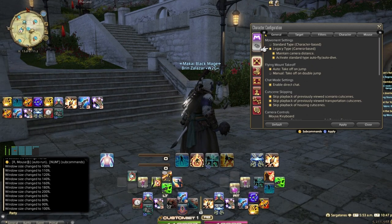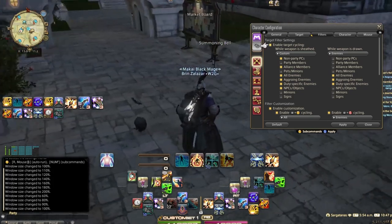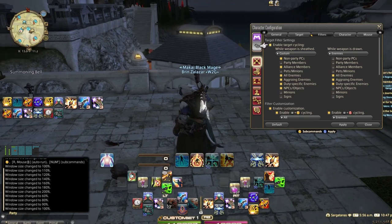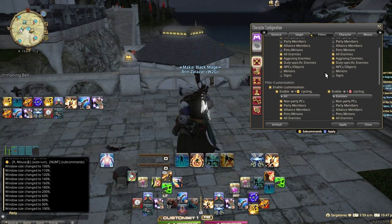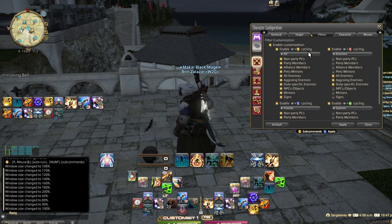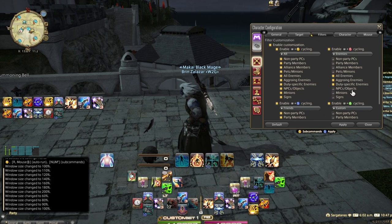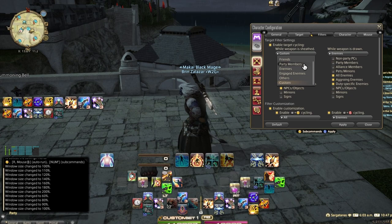Now let's jump into the filters section — this is critical when playing on a controller because targeting is something you'll deal with a lot, especially as a DPS. I'm going to focus on two types: sheathed and unsheathed — when your weapon is out and when it's put away. You also have advanced filtering by holding L1 and pressing any face button to switch between targeting sections. I'm currently using non-party player characters.